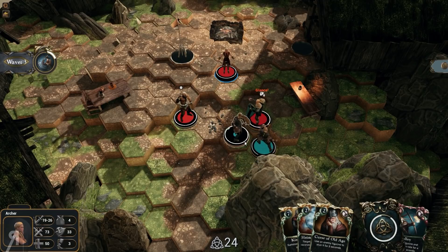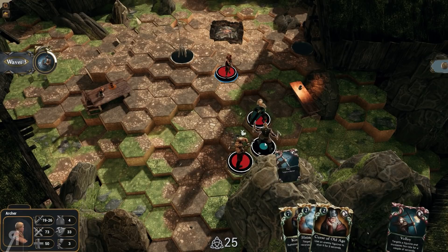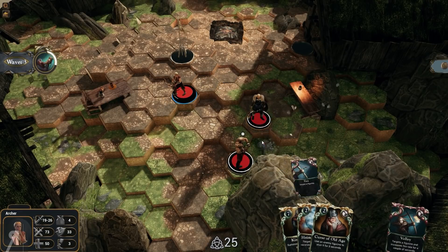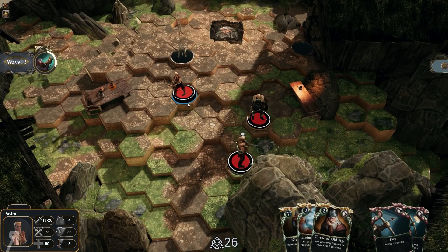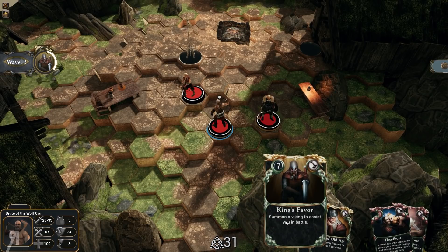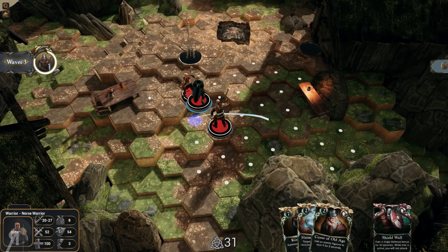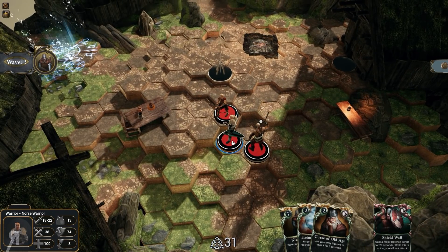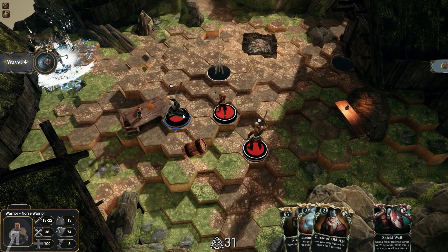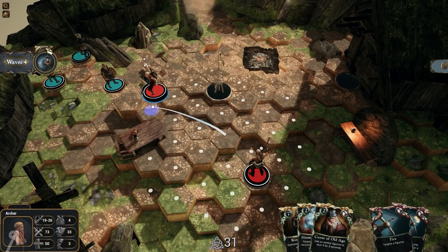I can just place those two there and then fire away — fantastic. I obviously haven't played for quite some time so I'm a little bit rusty about the various mechanics here, but we seem to be doing okay so far. Let's get some more battle points. We could summon a Viking to help us in battle now as well if we wanted to.